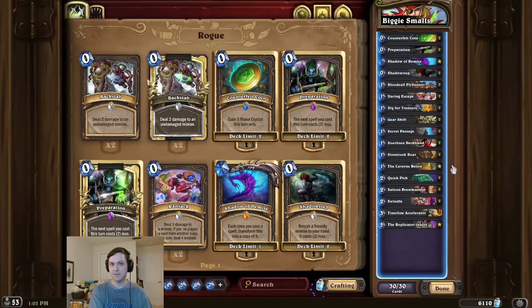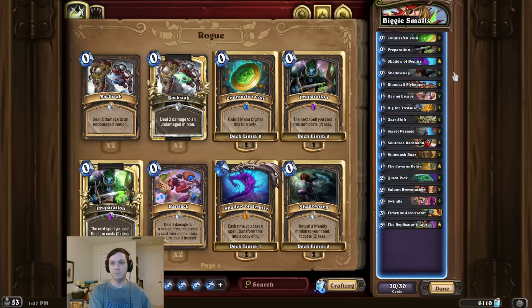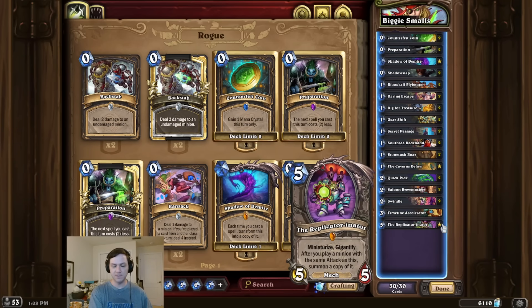Alright, deck intro time, and this time we're replicating a classic. For this combo, we first start by completing the Caverns Below quest, then play the Replicator followed by several charge minions for the OTK. To generate even more charge minions, we can use cards like Shadow Step and Daring Escape. That's pretty much it for the deck — hope you enjoy this one-size-fits-all combo. Remember to like and subscribe, thanks for watching.